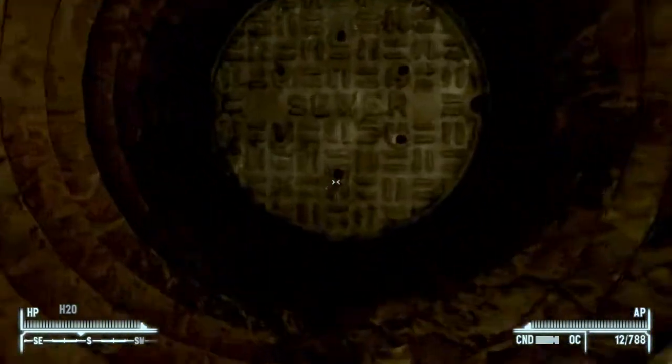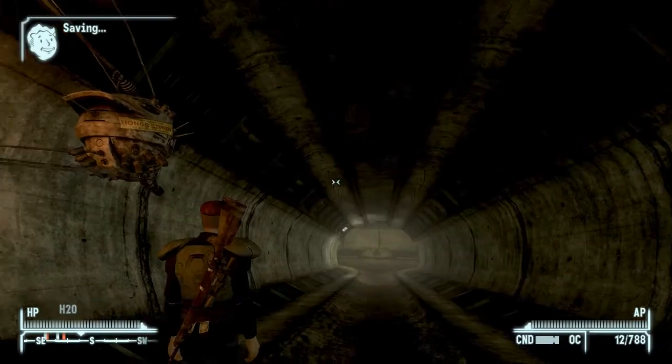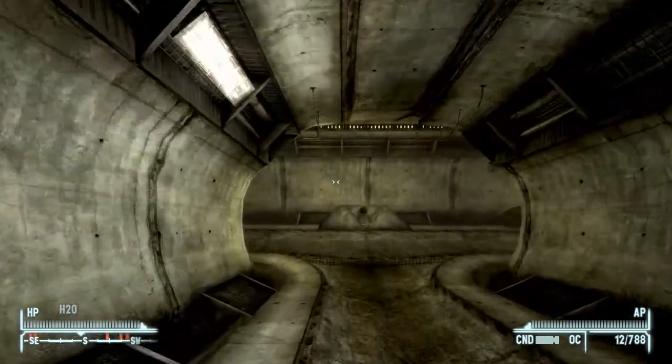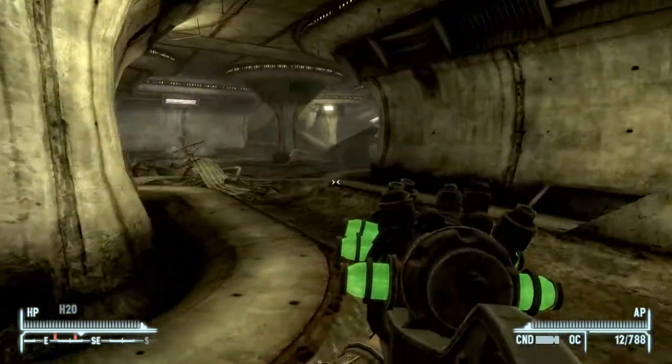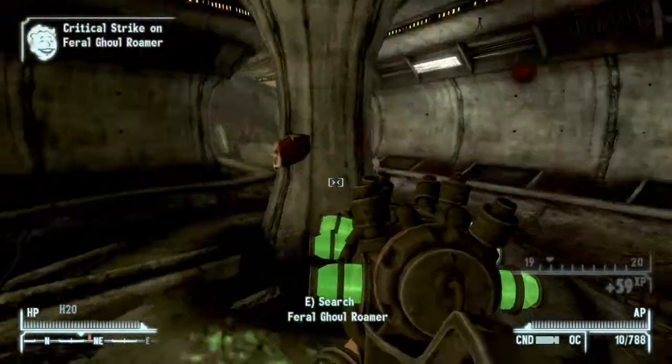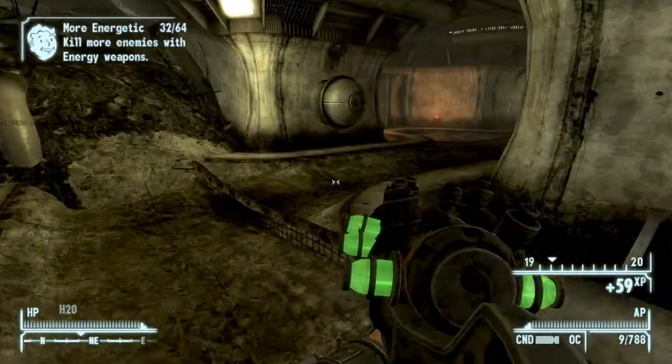You can just open the massive manhole cover into the central sewers. Now in the central sewers you want to stick left all the time, just go left. You'll come across some enemies down here, they're not difficult, just a bunch of rats and ghouls. Keep going left and just follow the track.